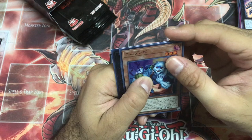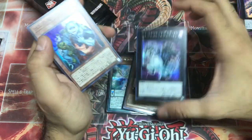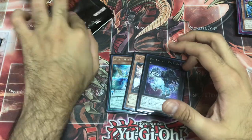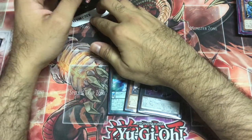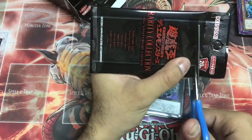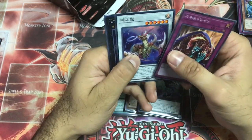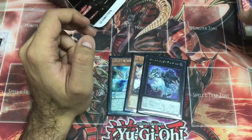Dullahan — you serious?! What's this serial number? 22. Damn it! Collector's Rare better be good. Oh — Silent Magician is in here as well. I have two Silent Magicians so getting another one is good.